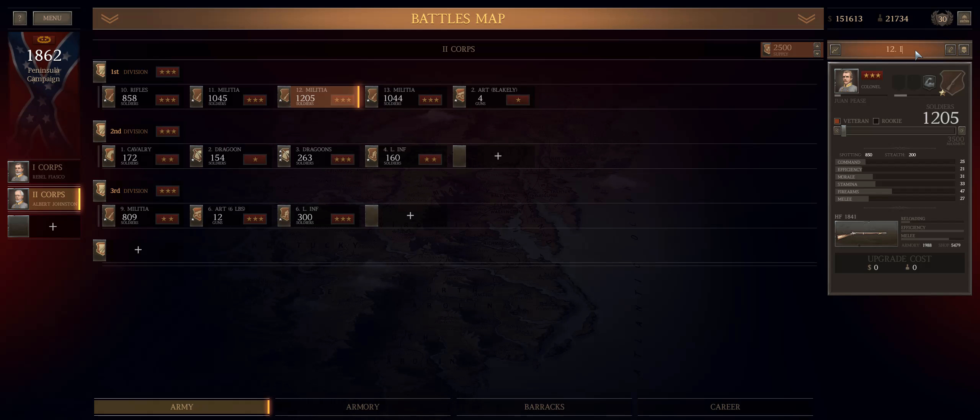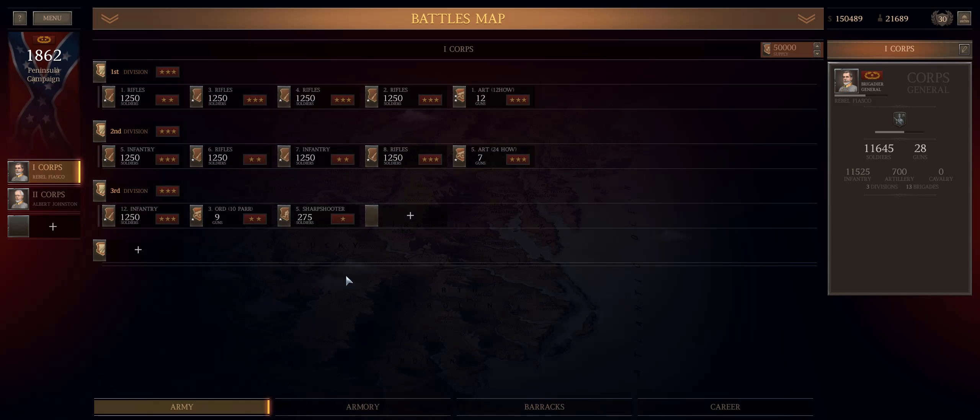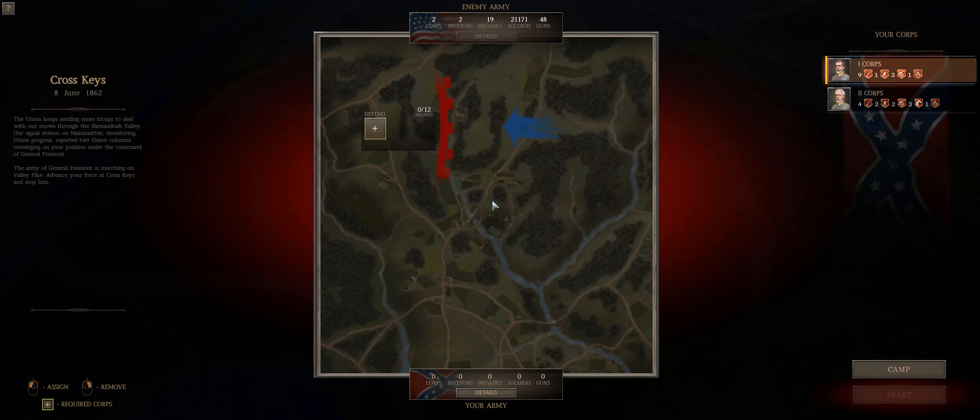I have a suspicion that casualties above the rank of colonel are going to be particularly painful. Cross Keys states that we can bring 12 units — I bring a 13th just in case, though it occurs to me now it's not one of those battles that has reinforcements, so this might have been a silly precaution. We bring eight infantry units of 1,250 men with various grades of rifles, all perked for accuracy.